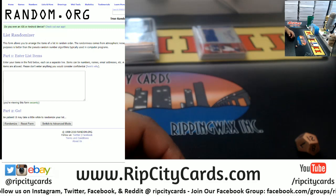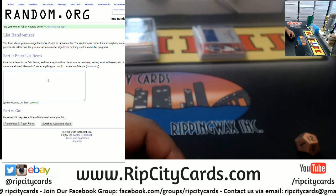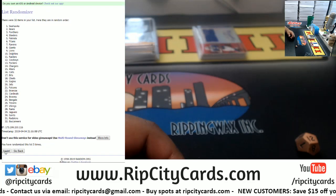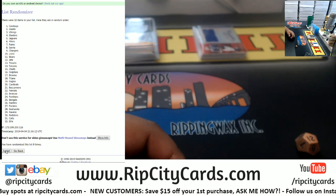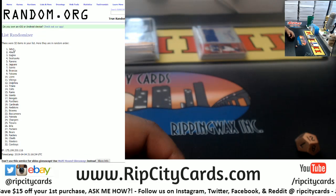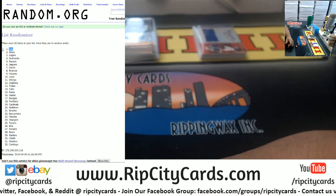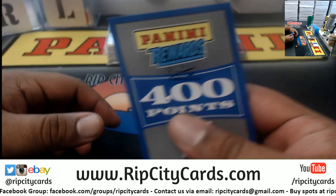Let's get Random.org up on the screen. The way this works — I'm gonna random these Panini points amongst all the teams. Whoever comes out on top after 12 rolls will get 400 points. Here we go, good luck y'all. Going 12 times. Boom — at the tippy top we got the Jets! Congratulations Jets, you just got 400 Panini points. Try not to spend them all at once. Jets, congrats.